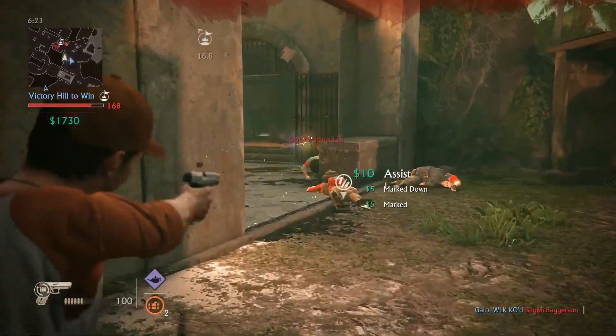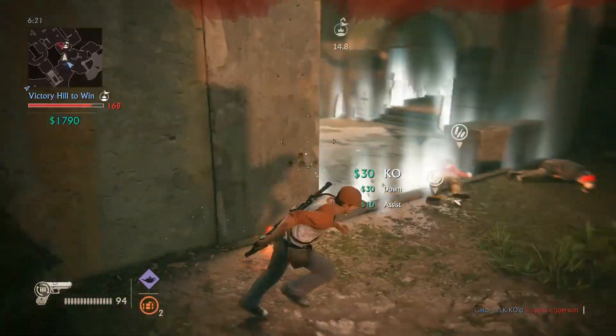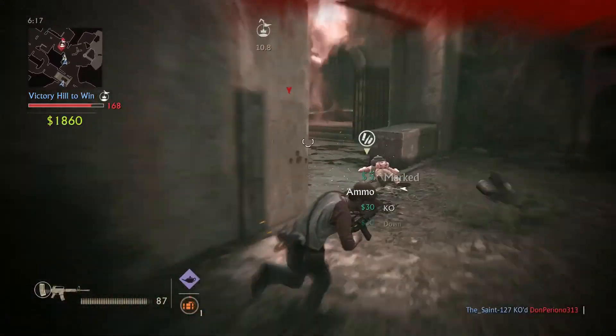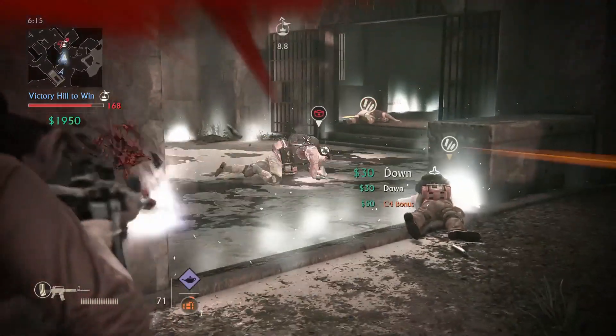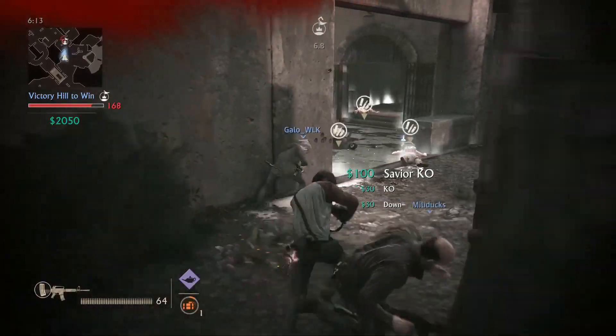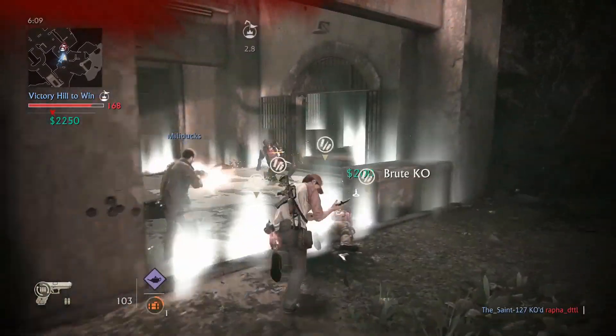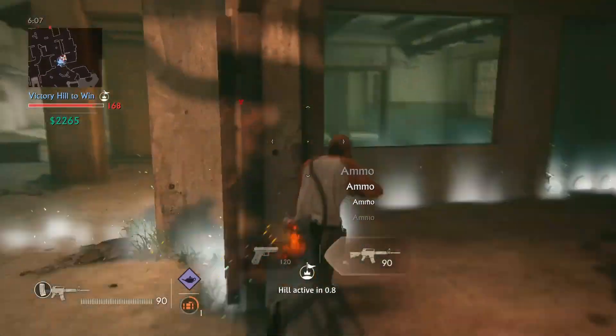I actually got a nice little flank on their team. They were spending all their money — you can see all the sidekicks they have out. So I went ahead and used my gear on them, wiped out two of them plus a savior. The Brood was up but my teammates, credit to them, helped focus down that Brood. Great job.